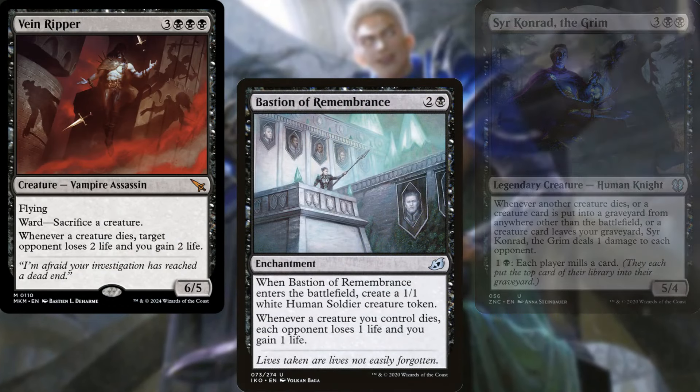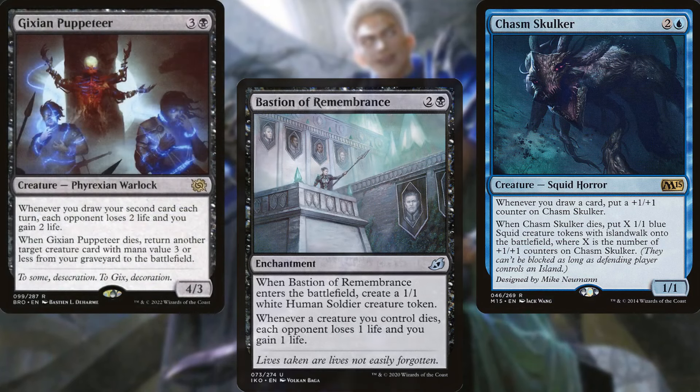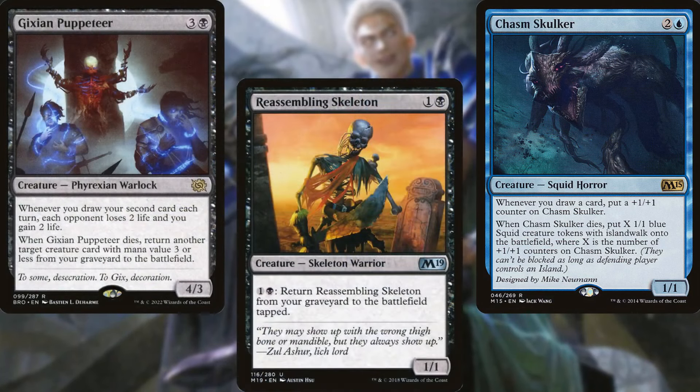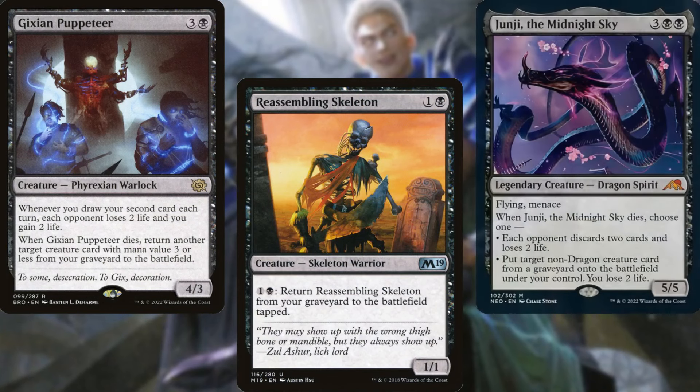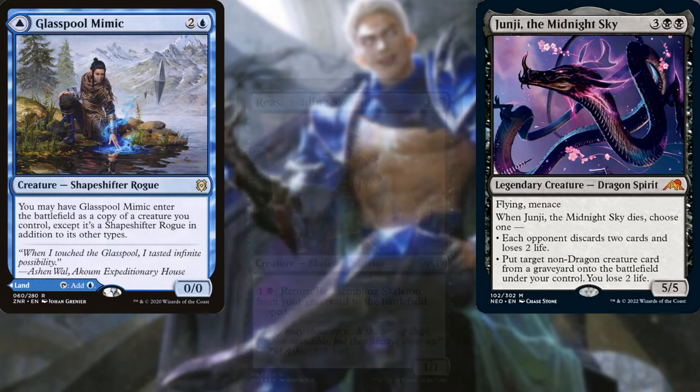Finally, supporting our plan, we've got Chasm Skulker, Gixian Puppeteer, Reassembling Skeleton, Junji the Midnight Sky, Glasspool Mimic, and Spark Double.